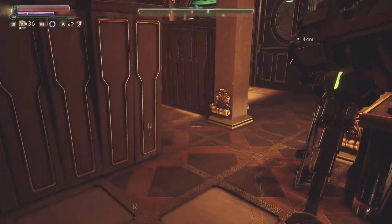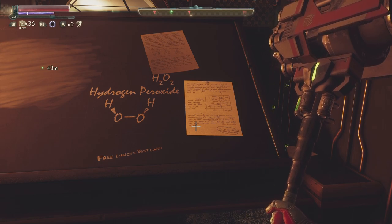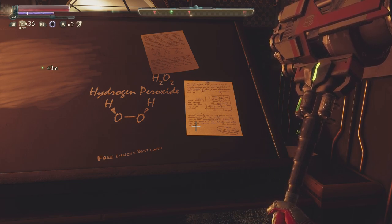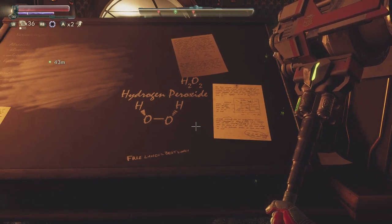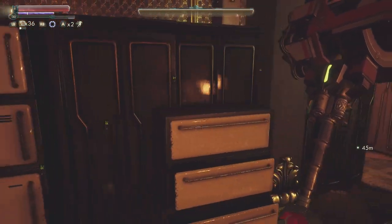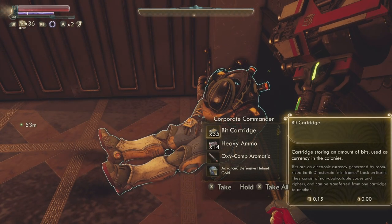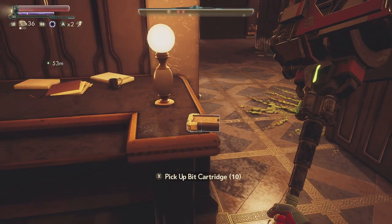There's still a lot more enemies all around. H2O2 — what's two hydrogen and two oxygen? Hydrogen peroxide, is that what it is? Free lunch, best lunch. Nothing in these lockers of course. Dead bodies. Imagine if I actually upgraded my gear.